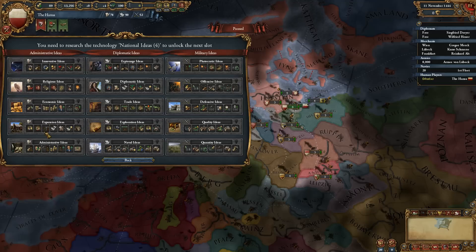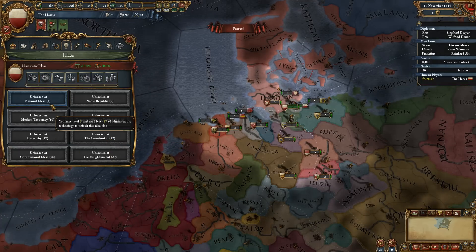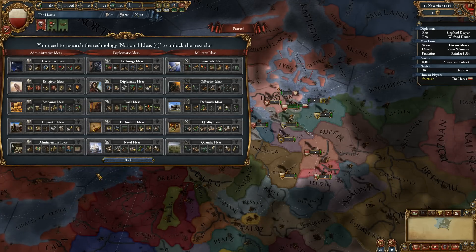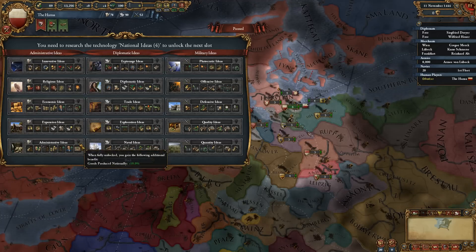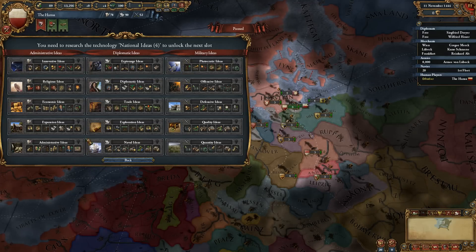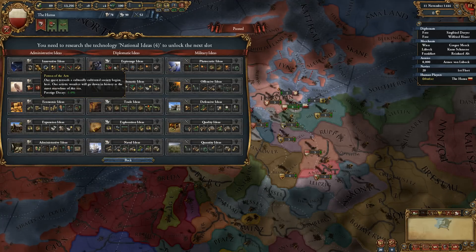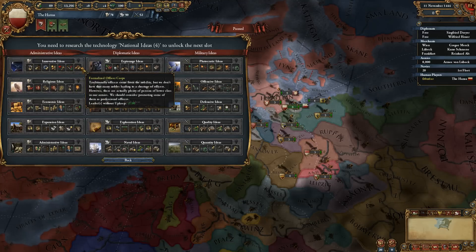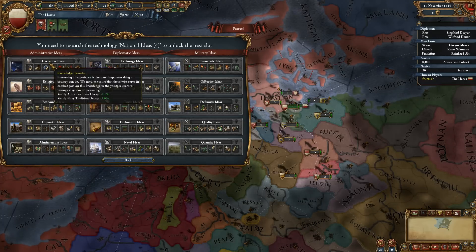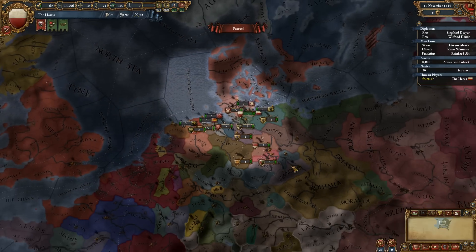We'll have to pick plutocratic and expansion ideas as our 6th and 7th idea groups. Then, let's see what will we force ourselves to pick here. As a trade republic, I think economic ideas — just for more money — sounds nice. Also, we'll go innovative as our last idea group. So we'll have to pick innovative, expansion, or plutocratic ideas in any order after we finish all the diplomatic ones. That's going to be our rules here.